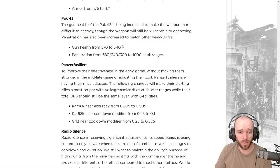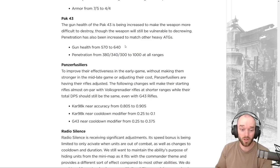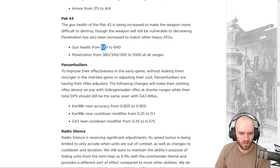A couple of small tweaks to the Pak 43: gun health is being increased from 570 to 640 to make it harder to destroy, though still vulnerable to decrewing. Penetration is also being increased to match other heavy anti-tank guns, going to 1000 at all ranges. This doesn't change the shots-to-kill from most medium tanks — still a four-shot kill — but a slight health boost helps in some scenarios, and the penetration fix eliminates long-range bounce chances against heavy tanks like the IS-2.